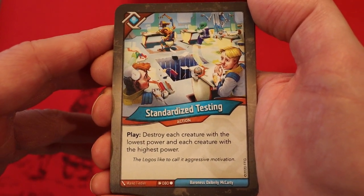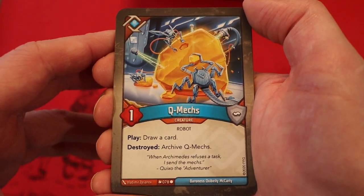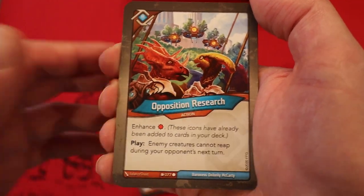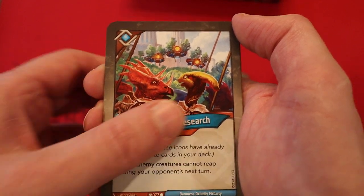Standardized Testing — destroy each creature with the lowest power and each creature with the highest power. Qmex, One Power — Play: draw a card. Destroyed: archive Qmex. Opposition Research — Enhanced the damage pip. Enemy creatures cannot reap during your opponent's next turn.